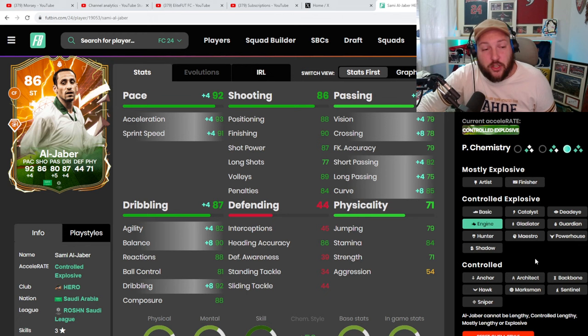Volleys, penalties, and positioning going up doesn't really matter too much — it's only going to be plus fours, plus eights, and a plus ten on volley. So I do think Engine is going to be your best choice, especially for the type of play we're going to be using him in.